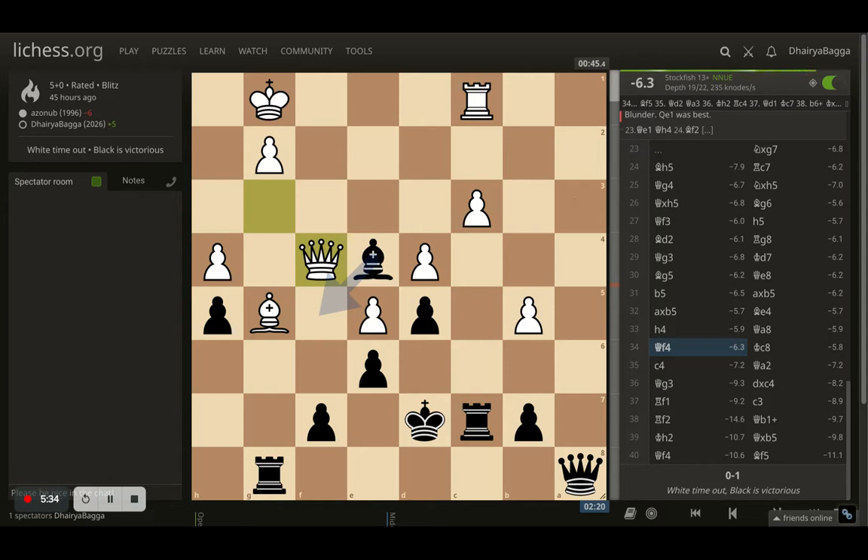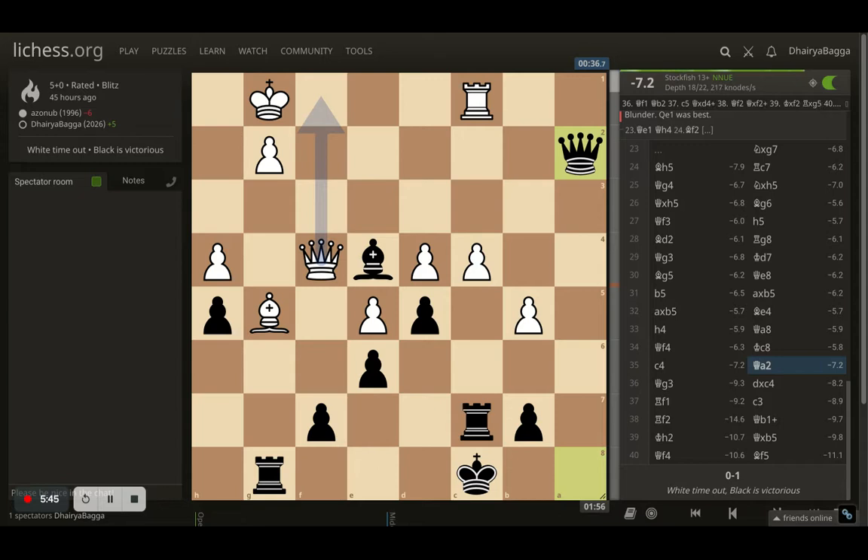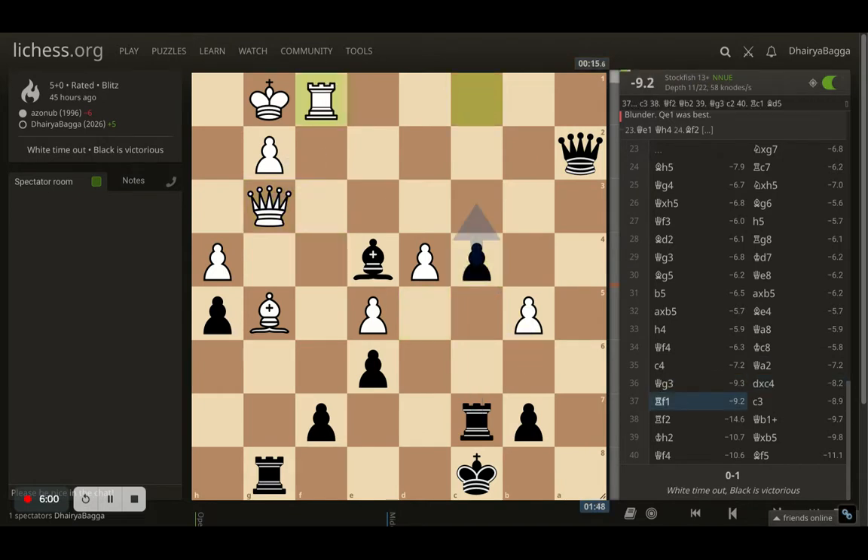White goes with queen f4, I just move my king so that the pawn is discovered-defended with my rook. White plays pawn forward c4, and I go with queen to a2, attacking the pawn and also threatening a checkmate — pawn to g2 — thanks to the bishop participating in that. So queen takes pawn would be checkmate. White sees that coming, places the queen onto g3, allows me to take the pawn, and now sidesteps with the rook onto f1.